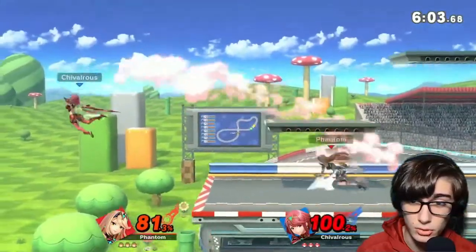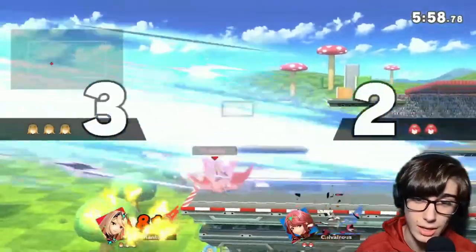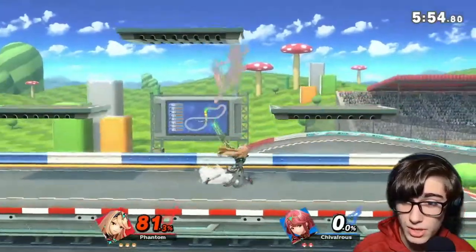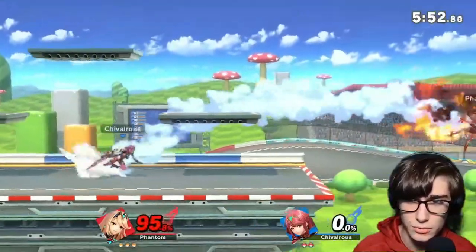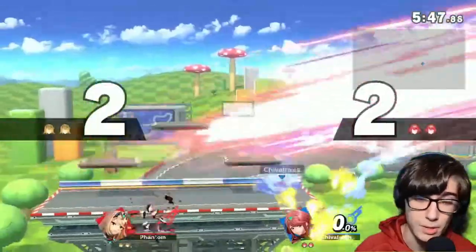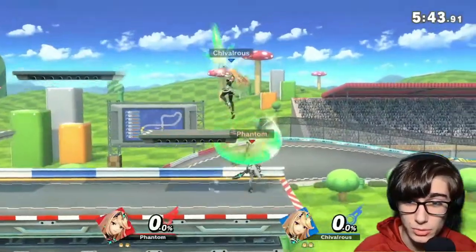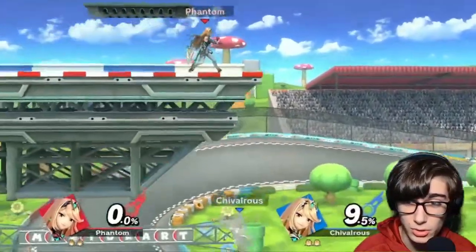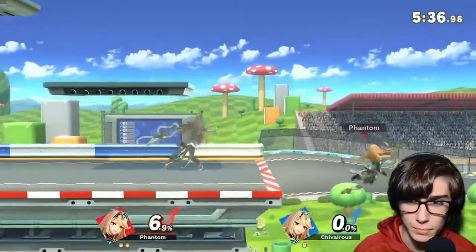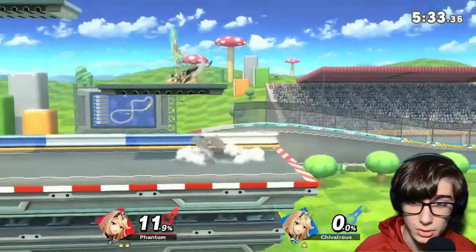As Chivalrous switches to Pyra, I'm trying to get him with Lightning Buster, fake him out, and get that first stock all the way down. Right now it's just fishing for down air kills. That was lucky — I thought I was just going to hit straight down, and Chivalrous is already going with the SD. We take those. Got us with the down tilt — gotta be careful.